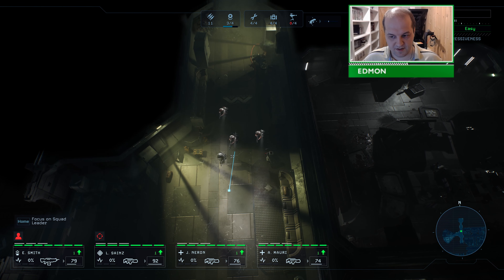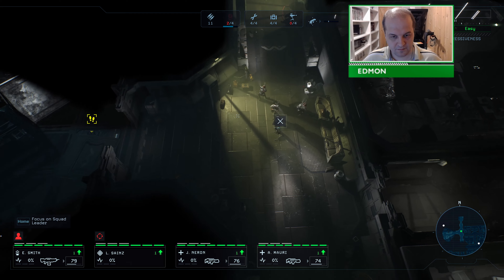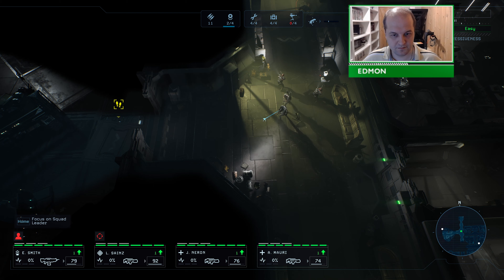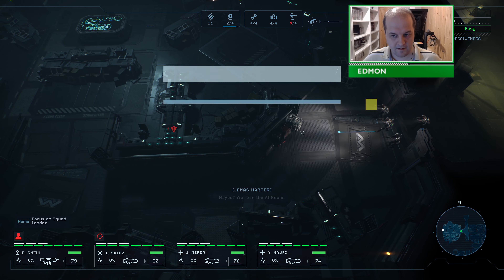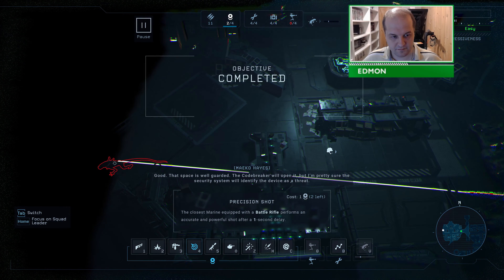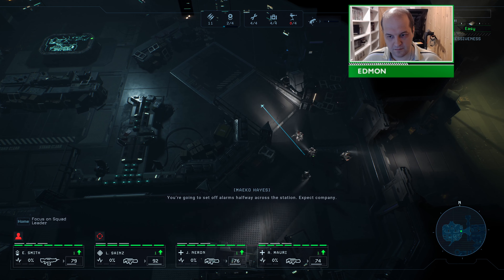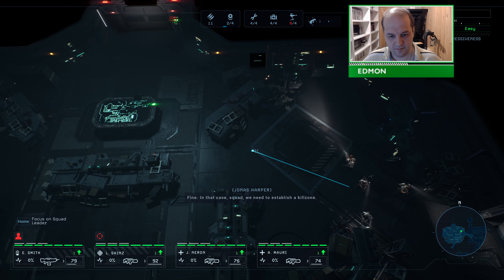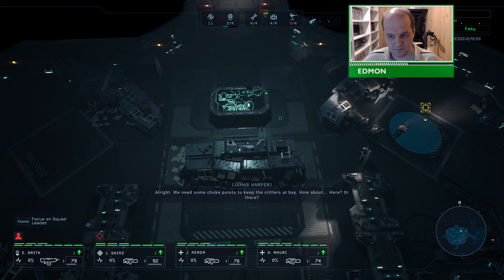When the aliens break a door... deploying motion tracker. Hayes, we're at the AI room. Good — that space is well guarded. The code breaker will open it, but the security system will identify the device as a threat, setting off alarms halfway across the station. Expect company. Fine. Squad, we need to establish a kill zone — some choke points to keep the critters at bay.